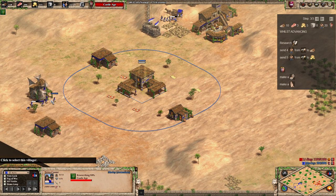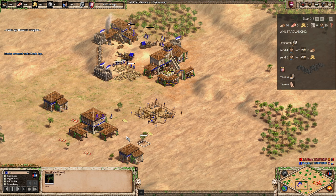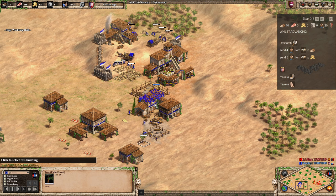If your opponent goes aggressive, you can get a Stable or Barracks down and add a few Spears — you wouldn't need many. We're taking villagers off berries to build the Fortified Church and Siege Workshop. We're not making any more villagers in this build, though with a couple more you could afford to maintain villager production while sacrificing the fast uptime.